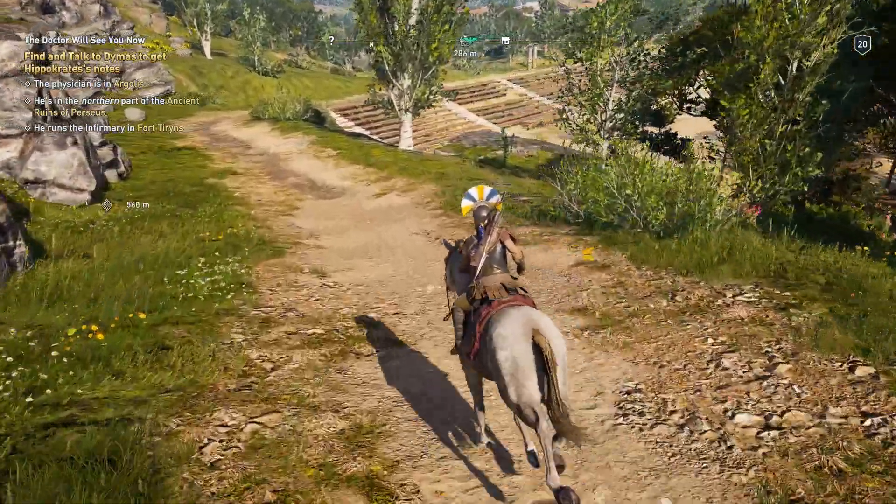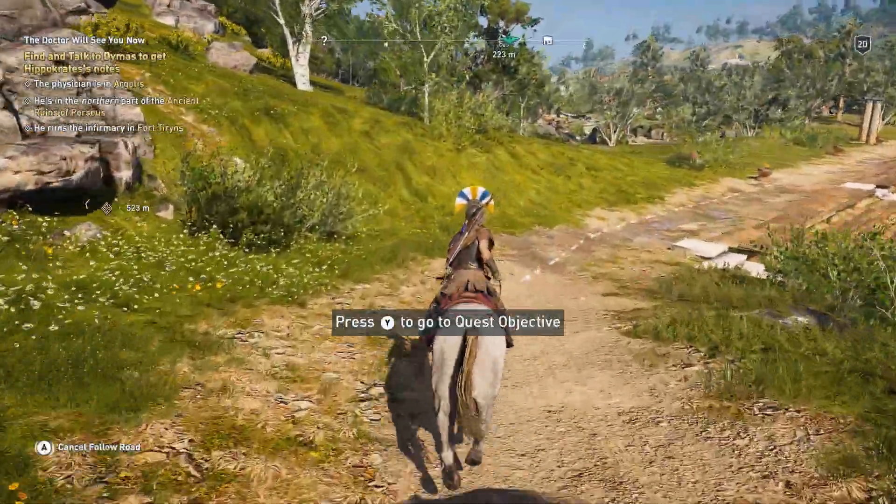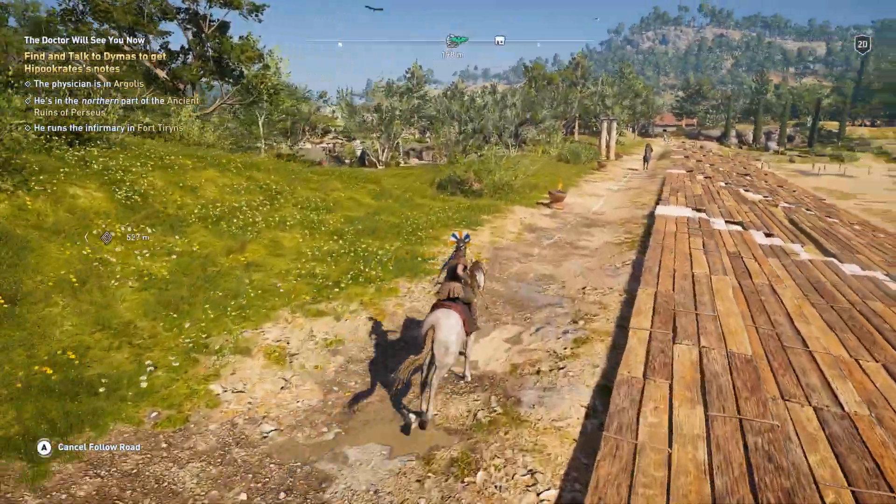In Assassin's Creed Odyssey, map markers for the current objective appear in the heads-up display. Players can even choose to have their horse automatically follow the road to their next destination.